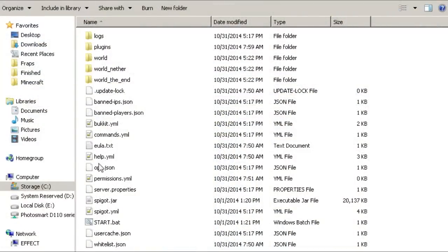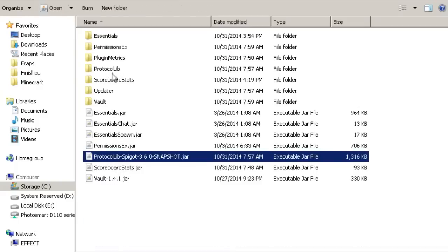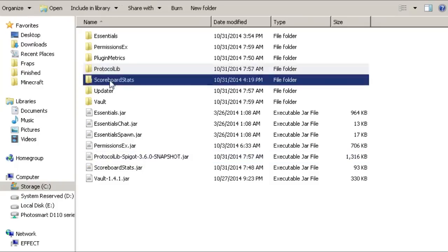Okay, so here we are in our server files. A couple things to note: the plugin does have a dependency on ProtocolLib. I have the version that works with 1.8 since I'm running 1.8 on this. If you want this to work with mcMMO, Heroes, Factions, Simple Clans, and all that, you need to get the ProtocolLib plugin. You also need to set your compatibility mode to true, so we'll show you that in a second. We go into ScoreboardStats, open that up, and set that to true.